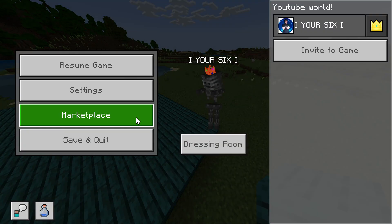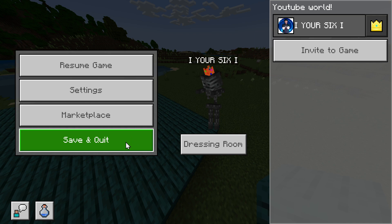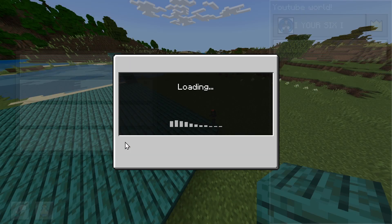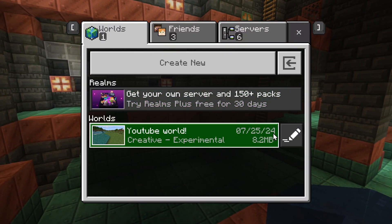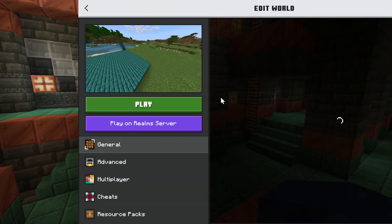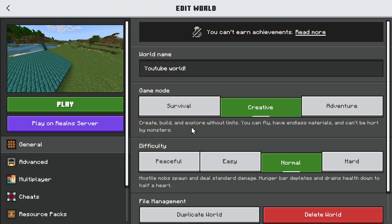Now, if you want to change the default permissions for people that join your server, let's go to save and quit right here and back out to the main menu, and go to worlds, go to your world, and go to the add options here. And there should be permission levels for people just under general.